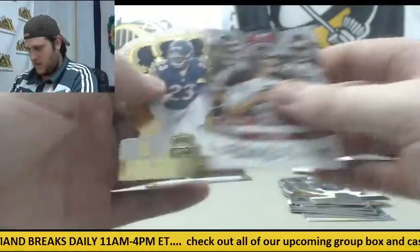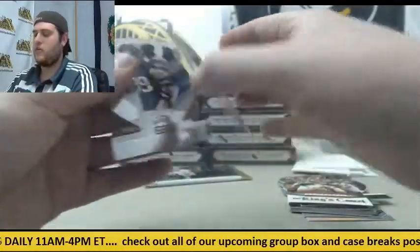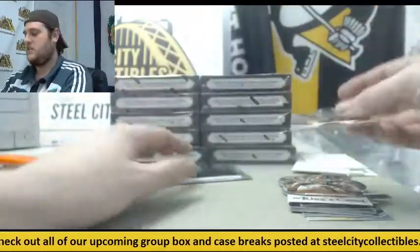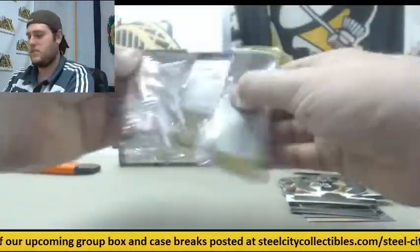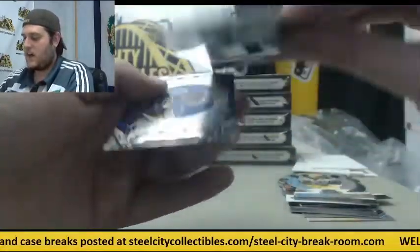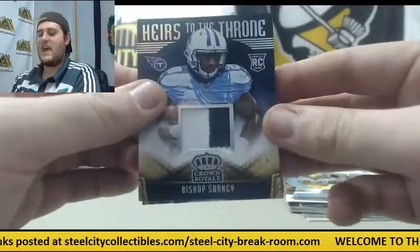Kings Court — Evans, McCown, Martin. Kyle Fuller rookie card out of $99 for the Bears — $79.99. J.J. Watt. Eddie Lacy out of $99. Rookie patch — Bishop Sankey for the Titans.